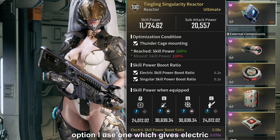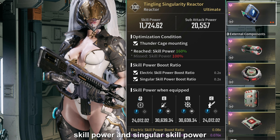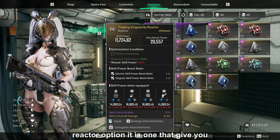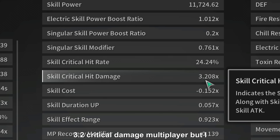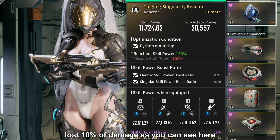What about the Reactor? As an option, I use one which gives Electric Skill Power and Singular Skill Power, with matching stats below. With this build I get 21% critical rate and 2.8% critical damage multiplier. Another Reactor option is one that gives critical rate and critical damage — in that case I get 24% critical rate and 3.2% critical damage multiplier, but I lose 10% of damage.